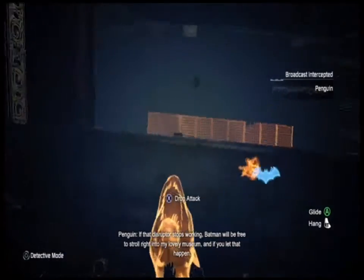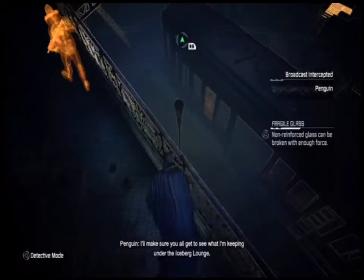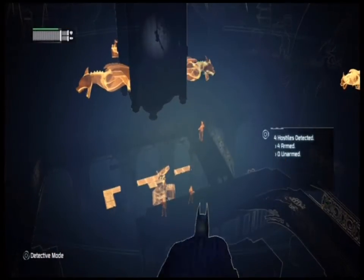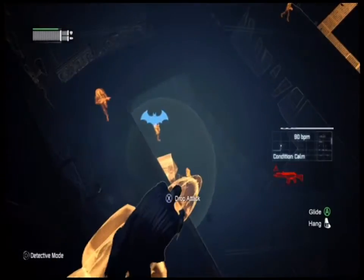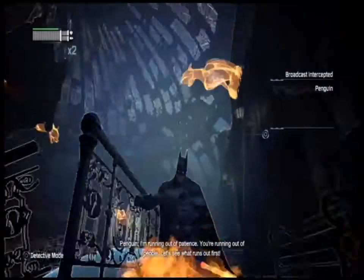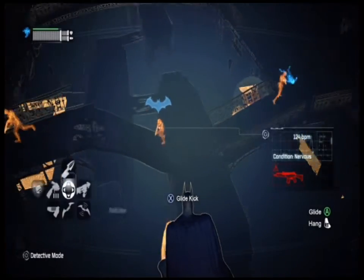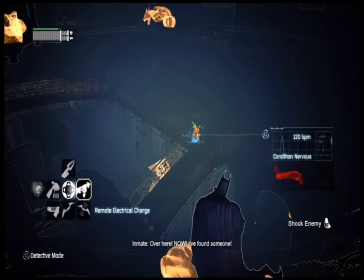'If that disruptor stops working, Batman will be free to stroll right into my lovely museum. And if you let that happen, I'll make sure you all get to see what I'm keeping under the Iceberg Lounge.' 'I'm running out of patience — you're running out of people. Let's see what runs out first.' 'I think people.' So I hit the thing with his trackers — I can see the men who are down. That would make him an idiot.